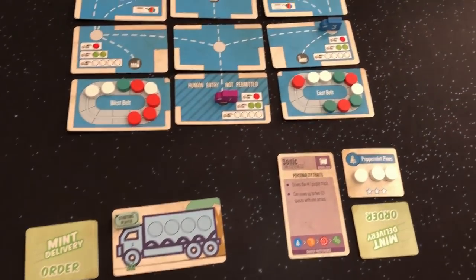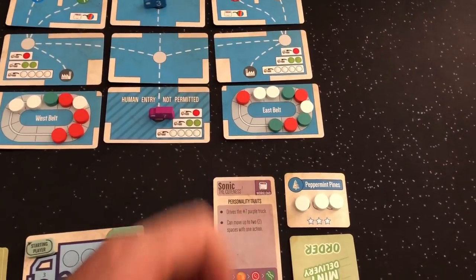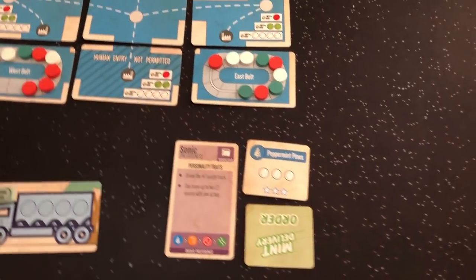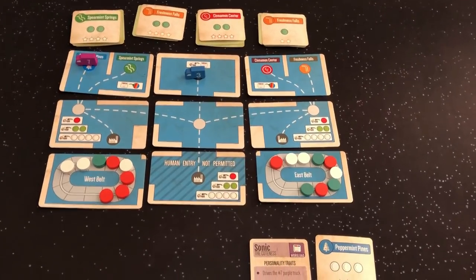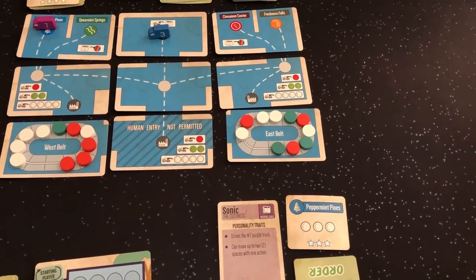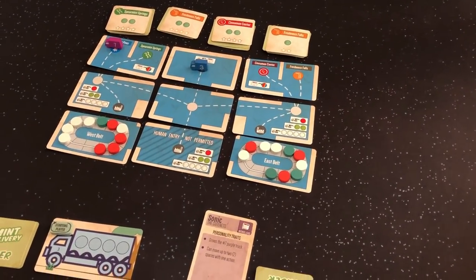I am orderless, so I'm going to move back two to the factory to get more orders. Sonic is now going to try to deliver her goods to Peppermint Pines — one, two, then one more — and she can fulfill that order. She's going to return these mints to the conveyor belt. We're loading up greens just in case we can get a nice big four. She's fulfilled this order, so now with no mints and no orders, her priority is to go back to the factory.